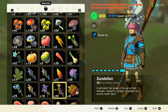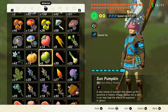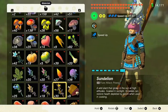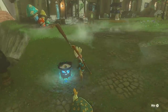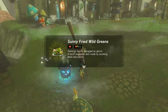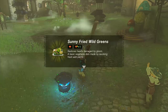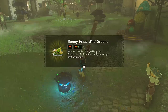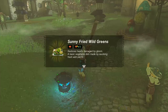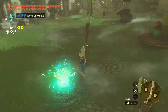Unlike Sundelions, sun pumpkins don't give you hearts — that is just gloom restoration, whereas Sundelions actually recover hearts. Sun pumpkins are also nowhere near as powerful as Sundelions. Cooking one Sundelion recovers three gloom hearts; cooking one sun pumpkin only recovers one gloom heart. Keep in mind one heart means four quarters — so sun pumpkins have a power of four and Sundelions have a power of twelve. Sun pumpkins are one third as powerful, so they're not ideal for making a very effective dish.